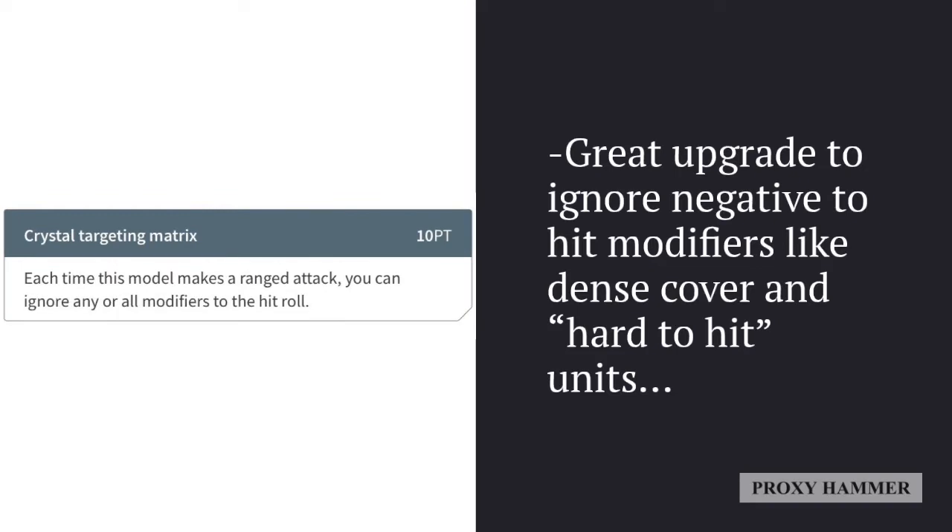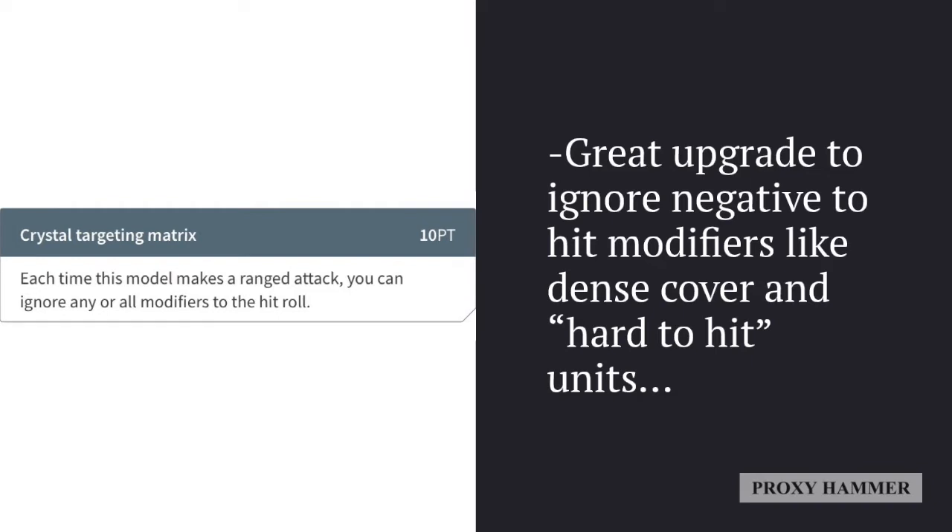The Crystal Targeting Matrix is a great upgrade that basically ignores negative to-hit modifiers. For example, if your enemy unit is in dense cover, this can ignore it. It can also ignore hard-to-hit units like flyers - the Hemlock becomes much easier to deal with, as well as several other harder-to-hit targets that might normally give the Fire Prism a hard time.